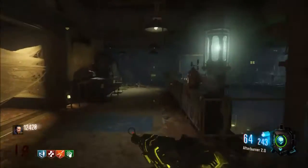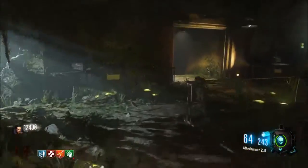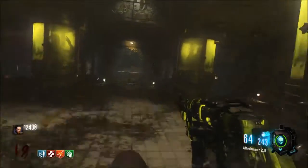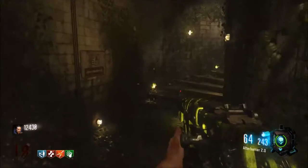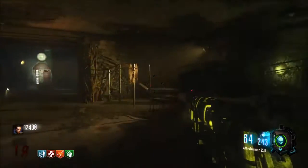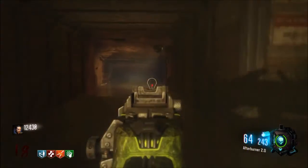This is where Mule Kick is usually located. Head all the way back here — it's where you can also find the Pack-a-Punch piece, or the third ritual when doing the Skull of Nan Sapwe. Remember you can do those rituals in any order, but this is the third one I would do. Hang a right and you have Mule Kick right in front of you, next to the M8.